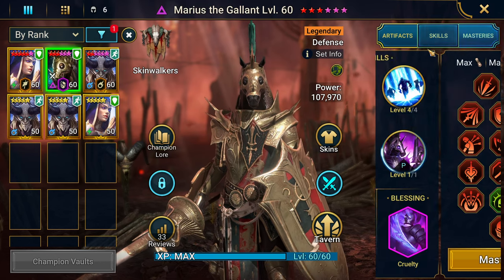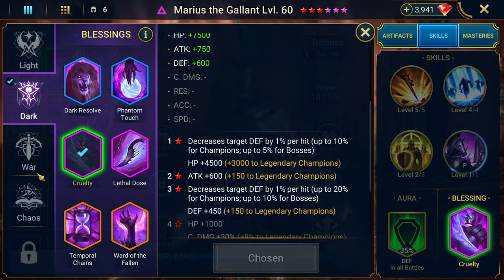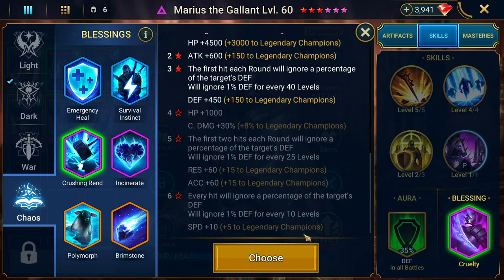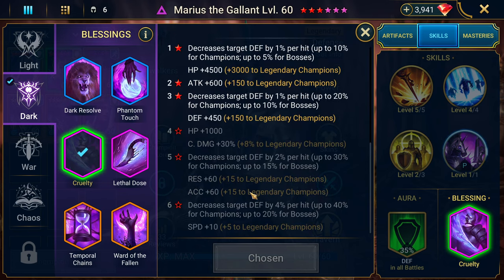If you have a six-star blessing, Charmops is letting me know right now: if you've got a six-star blessing you'd want to go Crushing Rend. But other than that you're going to want to take Cruelty.